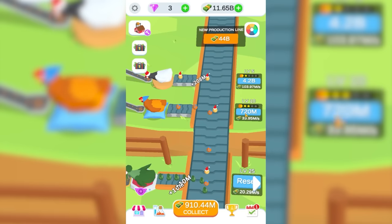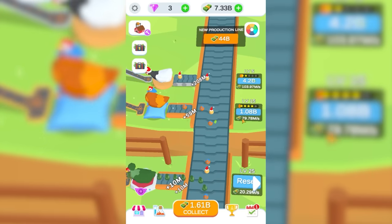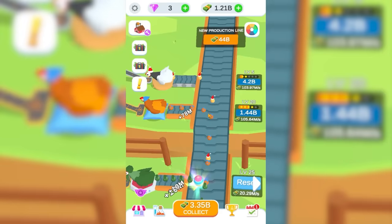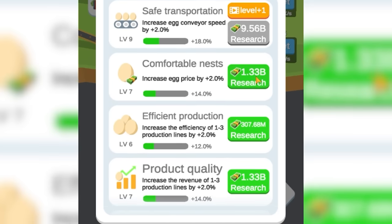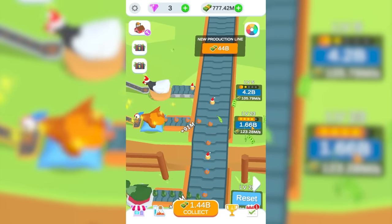Let's upgrade this chicken. It costs 720 million per upgrade, but we'll be able to afford a few upgrades. It now makes 80 million a second. With the rest of our money, it's at 105 million a second — so it's actually our first-place chicken currently. We're going to buy more of these too. We're going to spend 5.6 billion on egg transport speed.